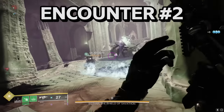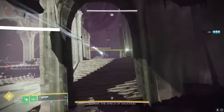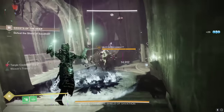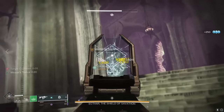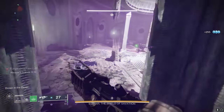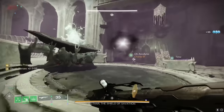Second encounter. Your goal is to kill the boss Ekthar, a Lucent Hive. You'll need to drop Ekthar's shields in order to damage him. Run around the room killing hive. You'll need to kill three blistered knights in order to summon one big ogre called a Keeper of the Deep. When the ogre is dead, you'll see text on your HUD that says drown in the deep, and a deep side orb will also appear near where you spawned into the room.